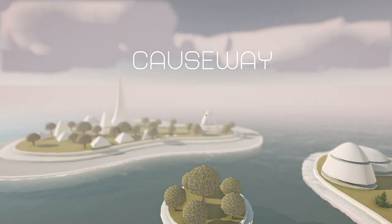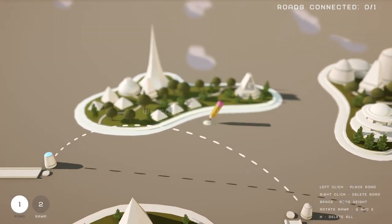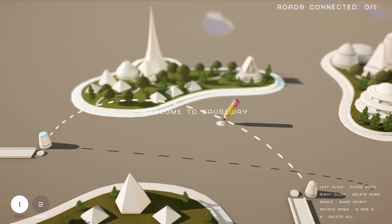Let's go story mode. Left click to place road, right click to delete road. Space for road height, rotate, ramp, Q&A, H to delete all.